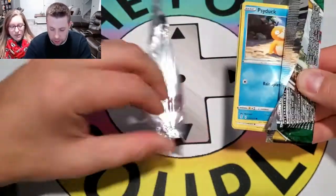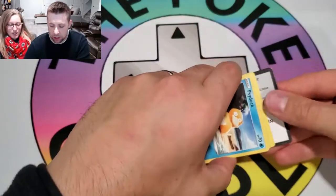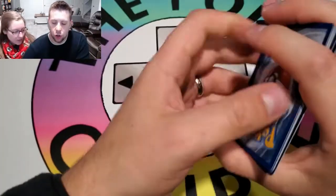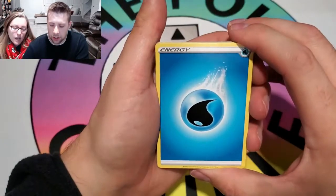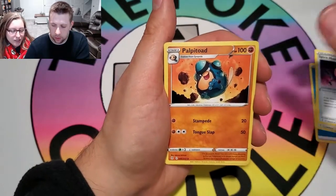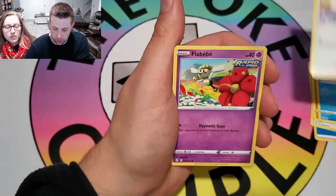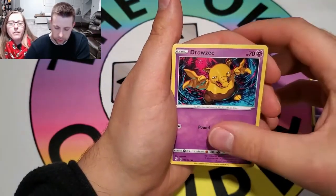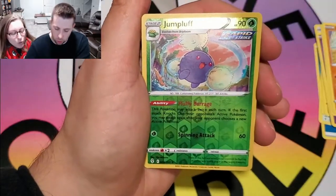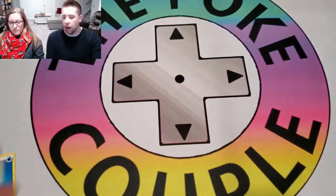Oh jeez! We have one last pack. Sending the vibes! Let's see how the vibes worked. No error packs in any of this stuff. That was the build and battle decks that had the error packs — because normally the white code cards are like a hit and the green code cards are just like a non-holo rare. Ooh, reverse rare. And — Trophius again!